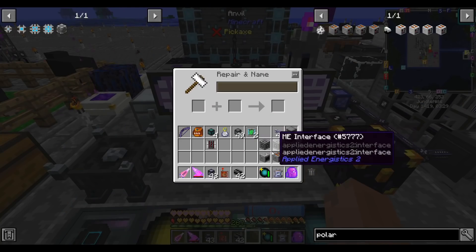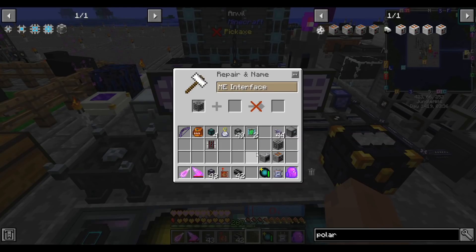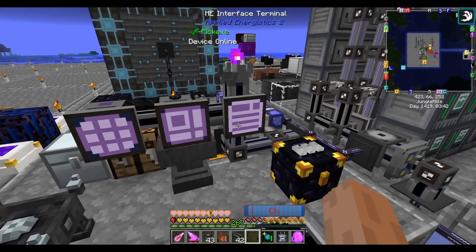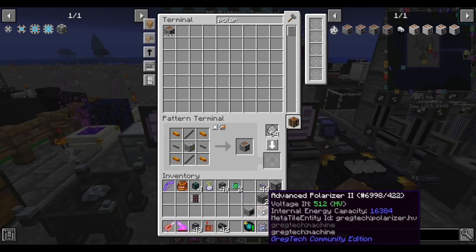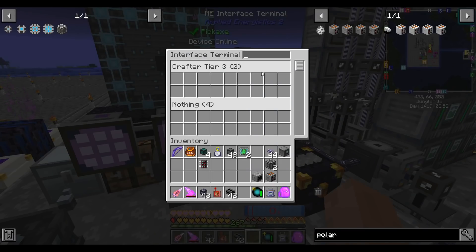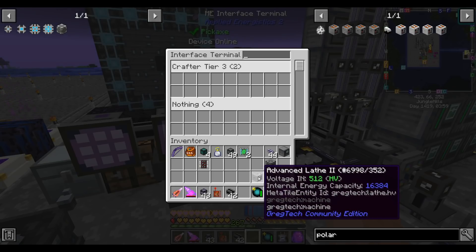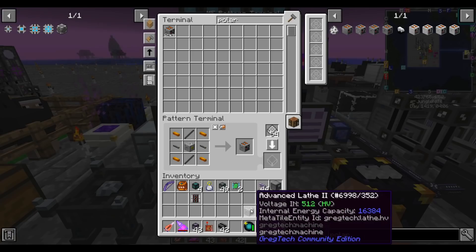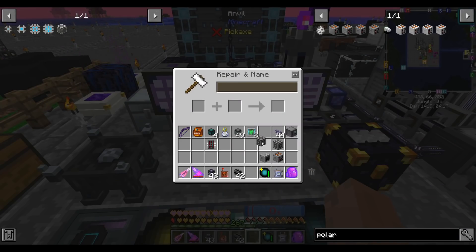One trick I like to do when setting up machines is to name the interface connected to the machine something logical. For stuff like the lathe or polarizer it's less necessary, but by default this is sorted alphabetically — so 'advanced lathe' will be sorted with the A's, not the L's. So it's still good to name them. Especially once you start doing assemblers, you want to tell it what voltage tier the assembler is and, most importantly, what fluid is in the assembler. So just name the interface appropriately.